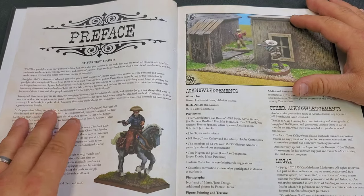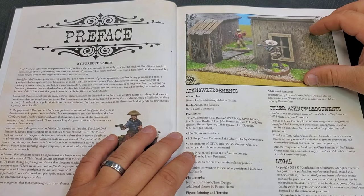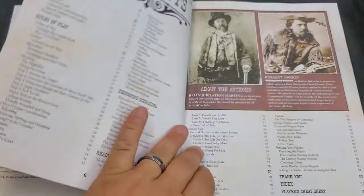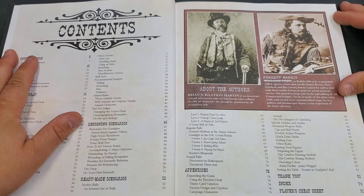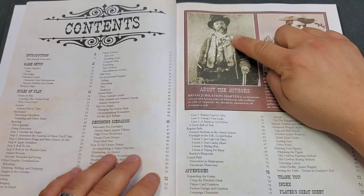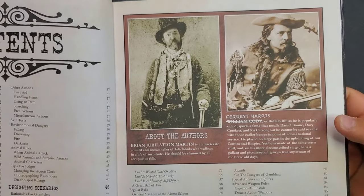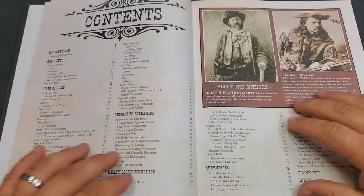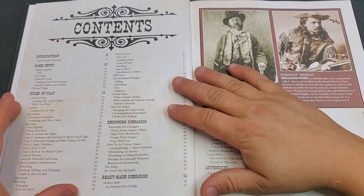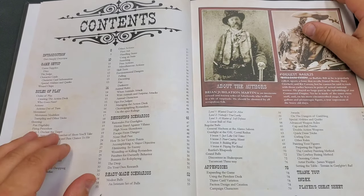He says in the preface that groups of three to six players are ideal, and a two-player game can be played and is included in the book. You have acknowledgements and a contents page, which gives pictures about the authors — Brian Jubilation Martin making a funny face, and Forrest Harris. There's a lot of contents, really well laid out. You can find everything: shooting, skill tests, environmental dangers, and even animal rules. They have animals in this that could attack you, which is pretty neat.